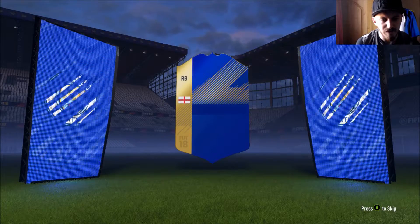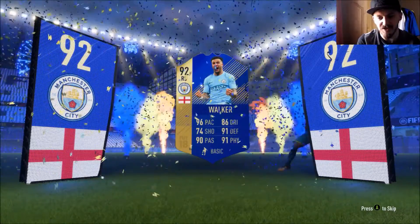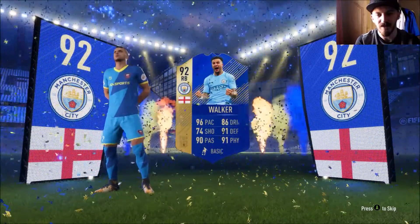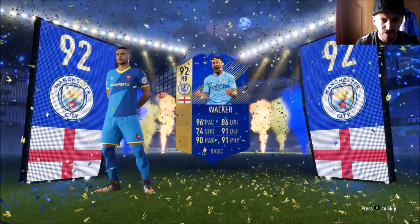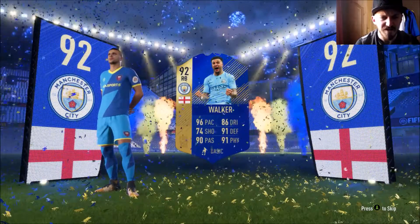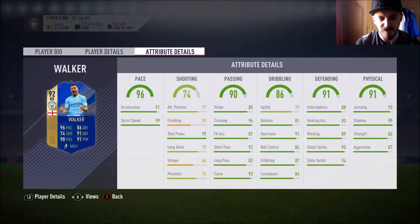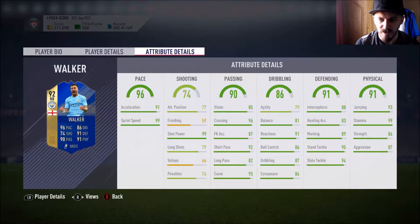English right back — Kyle Walker! Yes, get in! That is a decent one. 96 pace, 86 dribbling, 91 defending, 91 physical and 90 passing for Kyle Walker. Not too sure about his player picture, it looks a bit weird.